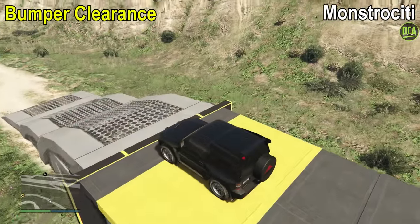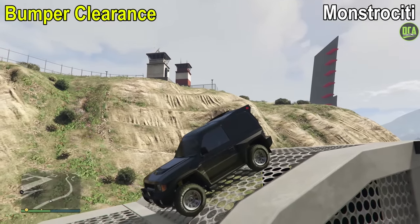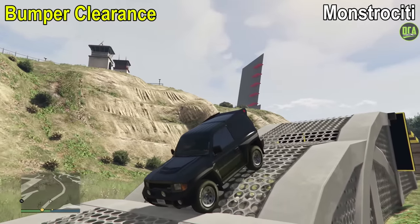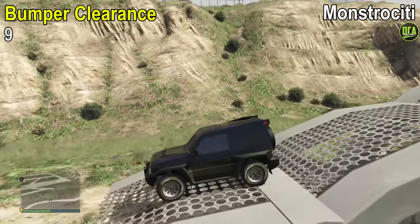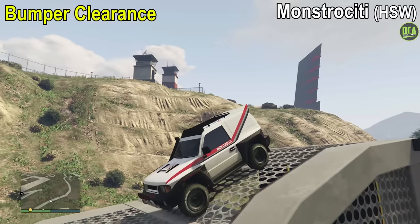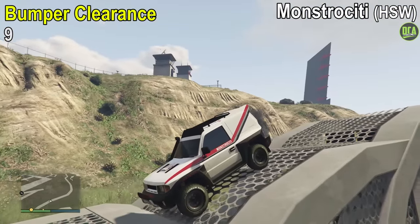Next up, we have the bumper clearance test. Considering the clearance of the Monstrosity really isn't the best, it surprisingly scrapes only once during this, which gives it an impressive 9 out of 10. The HSW variant is going to be the same exact score because this has nothing to do with speed — 9 out of 10 as well.